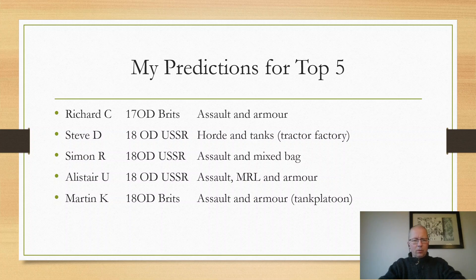Also in my top five is the Unicorn with his 18 order dice Russians, which has multiple elements and lots of capabilities — a very strong list. And finally I have Martin Kay with his 18 order dice Brits, again with assault and armour. This is a tank platoon with Gurkhas in it. So these are my top five predictions.